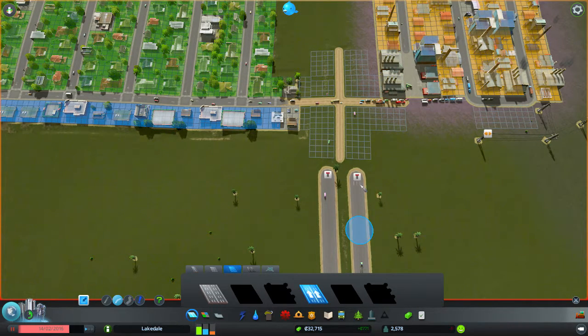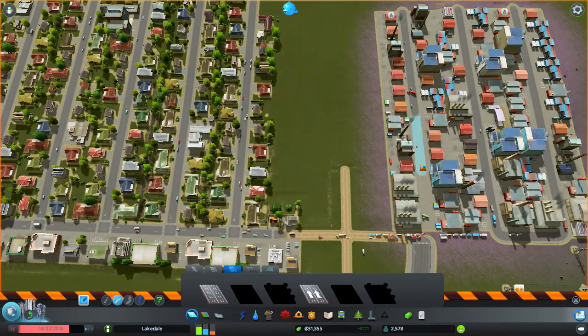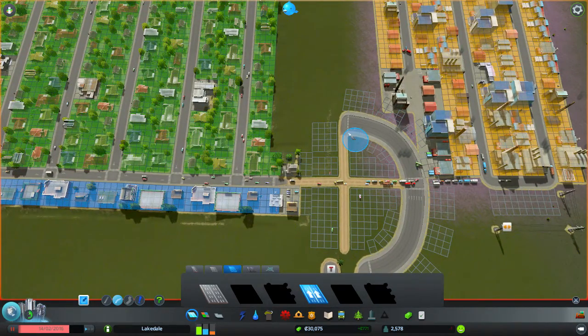Curved road tool again — we're going to bring it straight out to this little area. Wrong place, let me make sure it lines up exactly to the grid, then bring it down over to there. From here we're going to go out again and remove this road — quite a bit around here — while the game is paused because otherwise this will be absolute mayhem. We want to go past that by one, because otherwise we don't get the curve we're after.